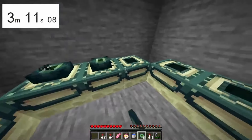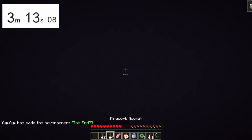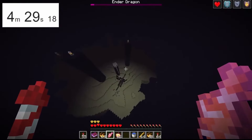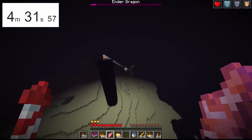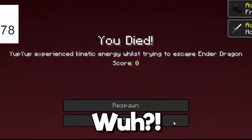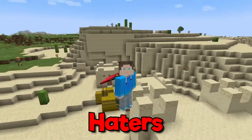He filled the portal and entered the end. He fell into the void but managed to escape death. This guy is super strong — he one-hit the dragon with his enchanted fish! He dies, then the video is cut. The fish! This was a great speedrun. Haters will say it's fake.